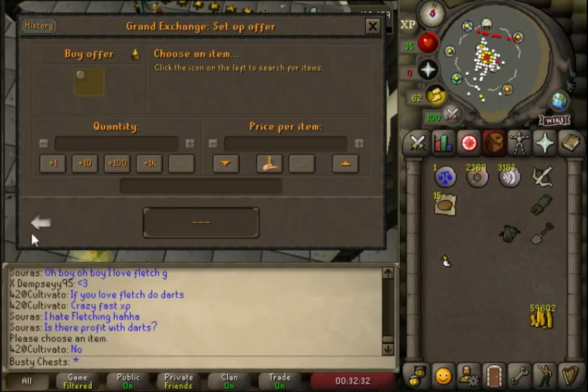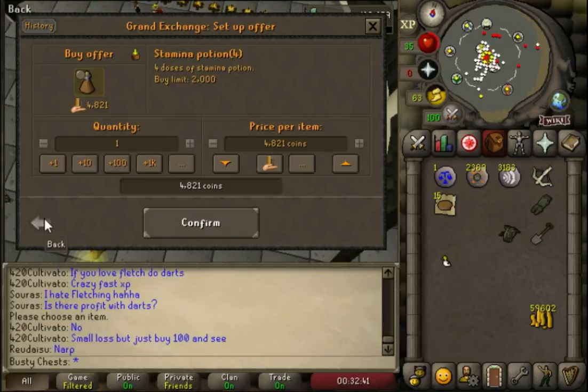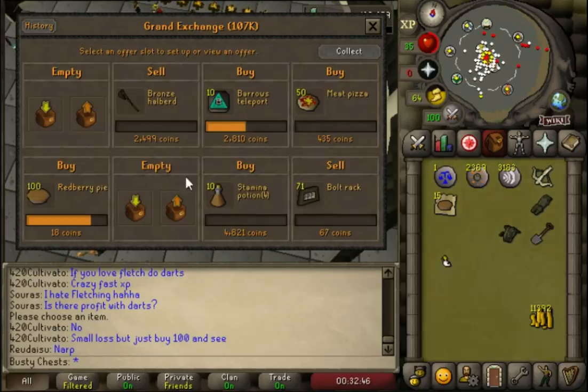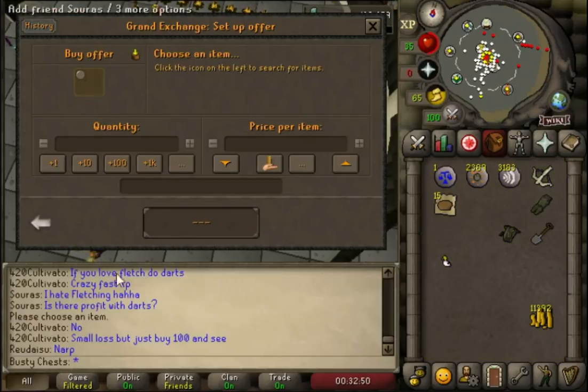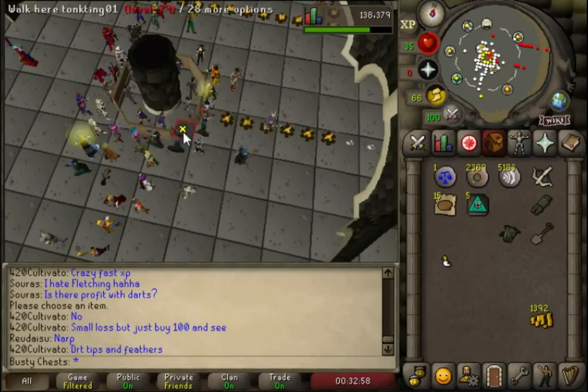So we put an offer in for 10 Barrows tabs and then a load of staminas, but staminas wouldn't actually buy even a wee bit over mid-price, so we just left that offer in and bought a load more runes. Now we should be able to do a load of consistent runs, make a load of money, and get a load of levels out of the way.